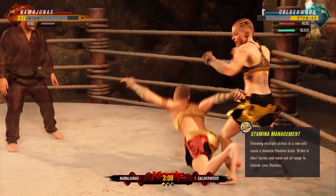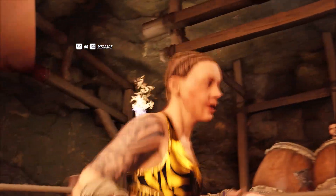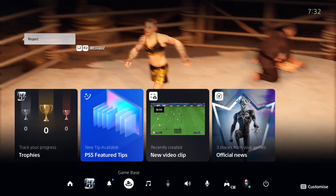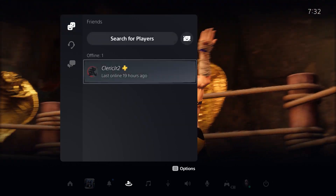In order to do this, the first thing that you want to do is press the PlayStation button on your controller and then go over to this icon right here that says Game Base. Once you click on this, go over to Search for Players.